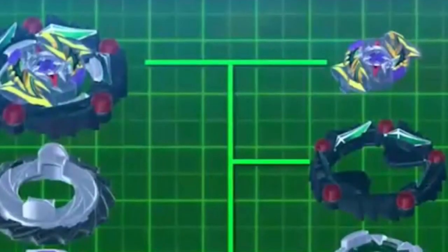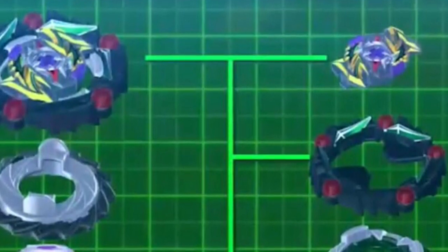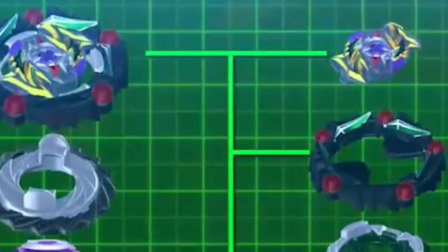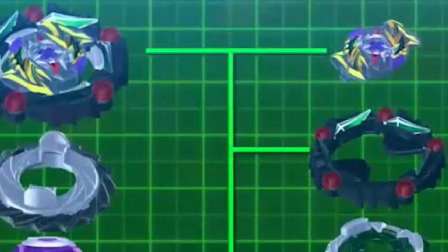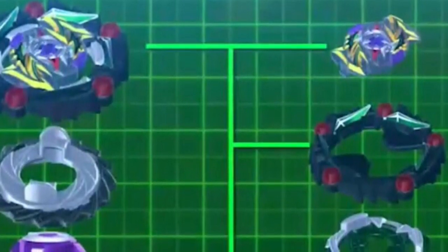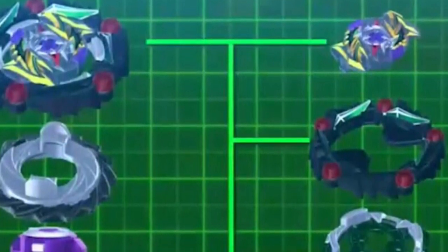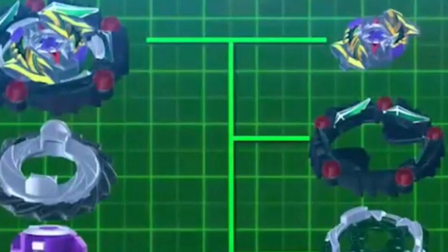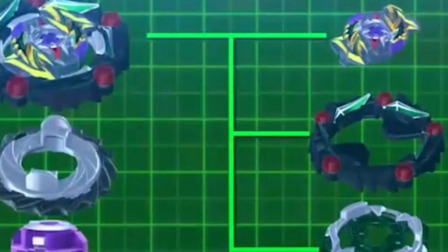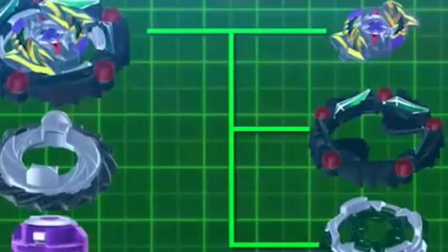Here you can see the ring and the chip. You can see the chip core — it is purple, which matches the Satan or Satomb theme, because Kinetic Satomb was also purple on the layer, but also a little green. So I guess the chassis matches that green color. The ring looks really, really cool because it matches with those points going down to the bottom and those red spinning wheels.